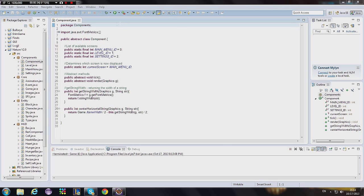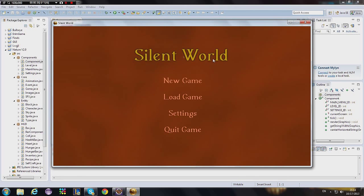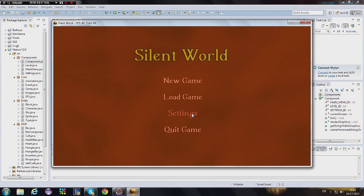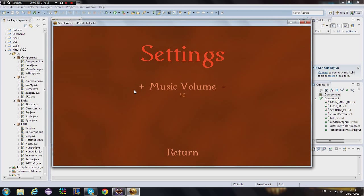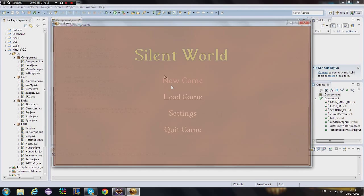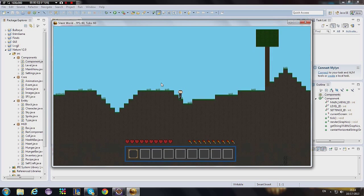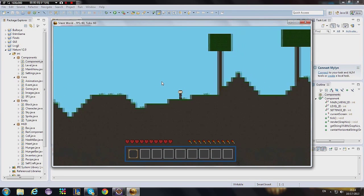So let's start. This is the main screen — you can quit the game, get into the settings page, but it doesn't do anything yet because I haven't programmed it. You can start a new game, though you cannot load a game yet. As you can see, you've got the player.